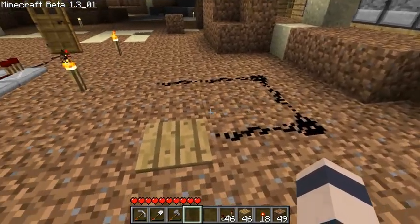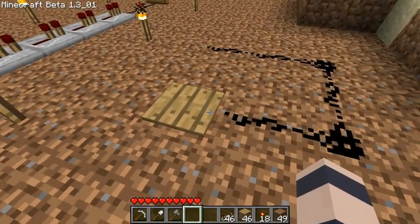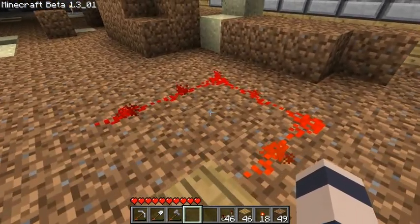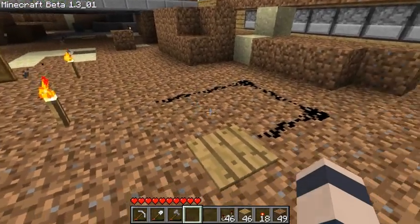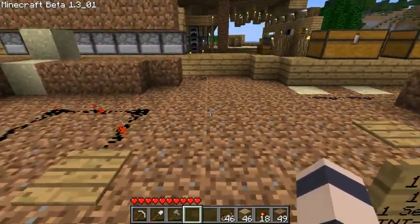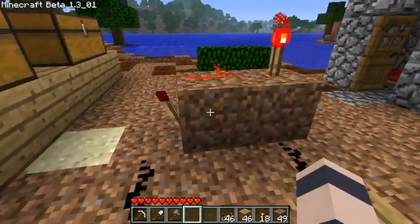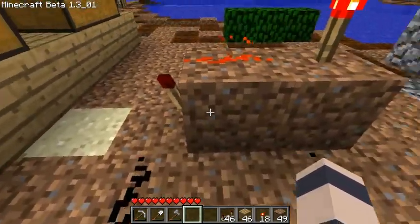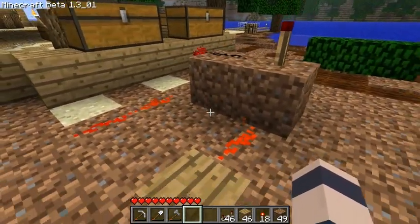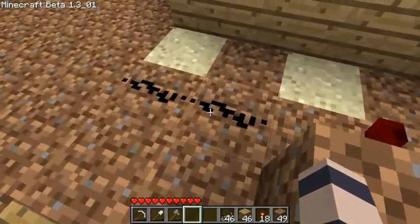Over here we have a simple little circuit. We have a wooden pressure plate which acts as an input and it sends the current into these redstone wires. You'll notice as soon as I step on this pressure plate all these wires light up at exactly the same time — there's no delay. Now if we compare that with this circuit here, they're both very similar except this circuit has a repeater added in it, which is the soil blocks with the torches. When you step on this pressure plate you'll notice that this wire here lights up a little bit sooner than these two wires here.